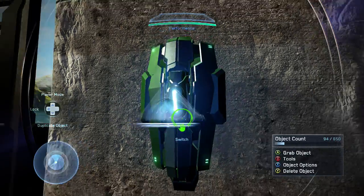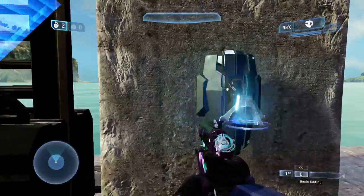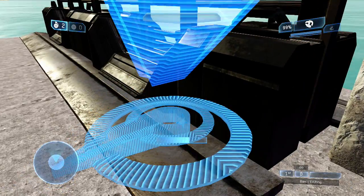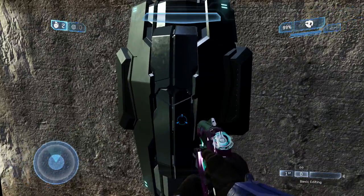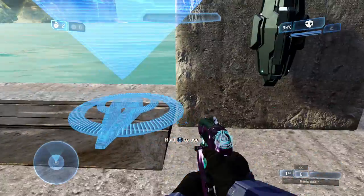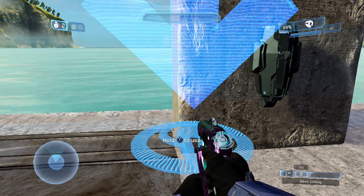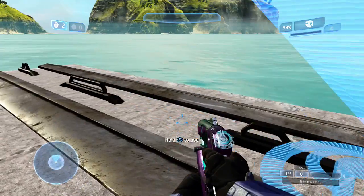Notice that this switch toggle doesn't have to be attached to this switch directly. When I hit this switch, the gate will start to close, as well as this switch will close and the hologram will disappear, indicating that it's been activated. Because it's a toggle switch, I can reactivate the switch, the hologram will reappear, and the gate will close back up.